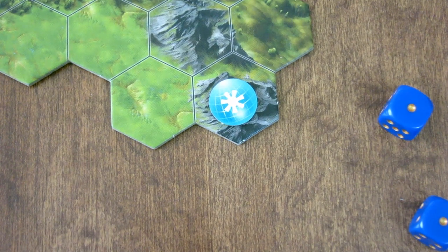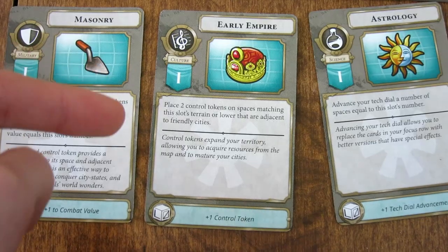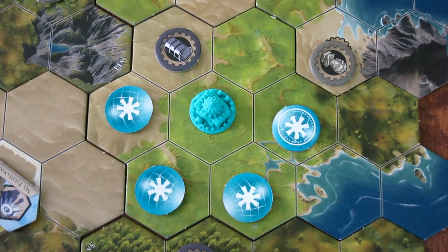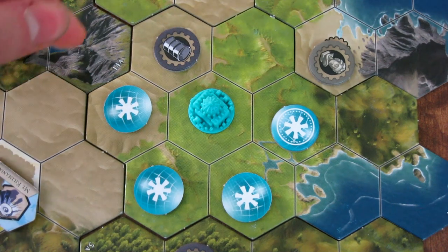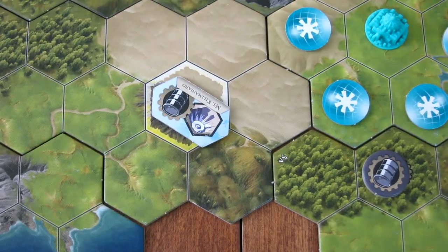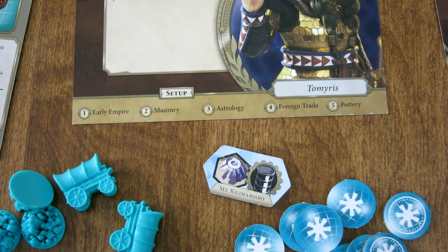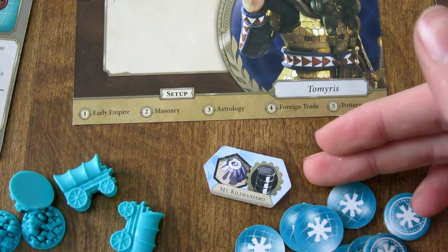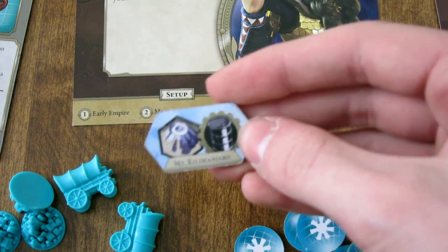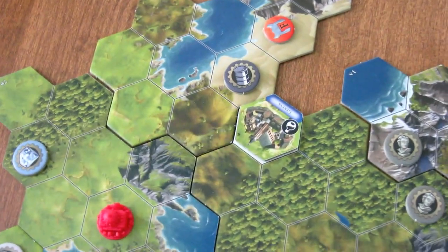The card says: place two Control Tokens on spaces matching this slot's terrain or lower that are adjacent to friendly spaces. A friendly space is either a Control Token or a city. You cannot place Control Tokens in water. If a Control Token is placed on top of a natural wonder, you keep it face up and store it with your resources. Natural wonders work like city state tokens on a card — that type of resource infinitely, but only usable once per turn. You cannot place Control Tokens on top of barbarian tokens, city state tokens, or cities.